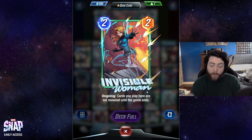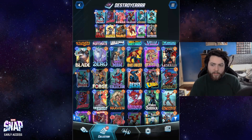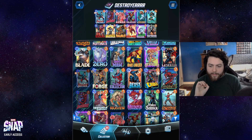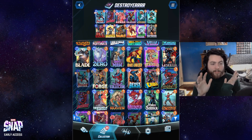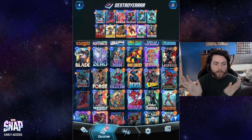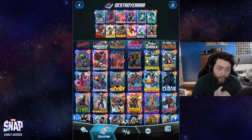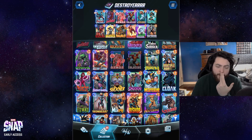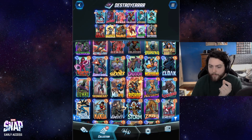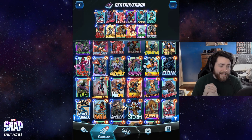Cards you play with Invisible Woman are not revealed until the game ends. You can play this with Destroyer and it can really sneak out some games in a cheeky way — you get to set up a really strong spot and they don't know what you're doing, and the Destroyer downside is mitigated. Wolverine is an option, but if you're playing Wolverine with Warpath it can get pretty awkward.